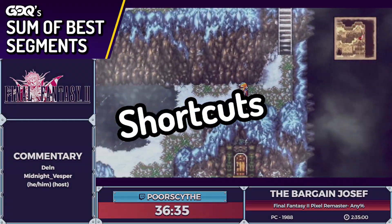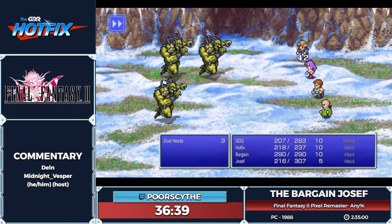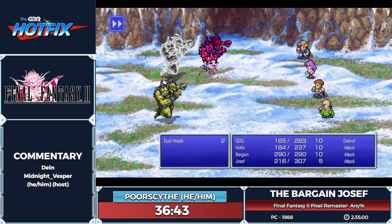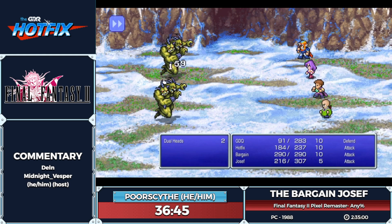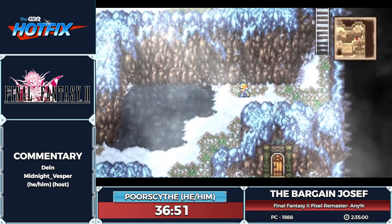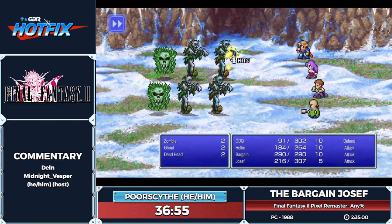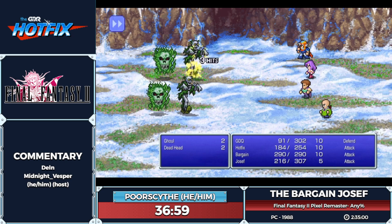Even if you don't talk to them, the shortcut is there. This was the first FF in the series that actually had false walls and things like that, where you could take shortcuts through a lot of dungeon areas. It may look like I'm just randomly running towards a wall or a dead end, but if I happen to be doing that, it's mostly because I'm looking for a shortcut that is just not very obvious.